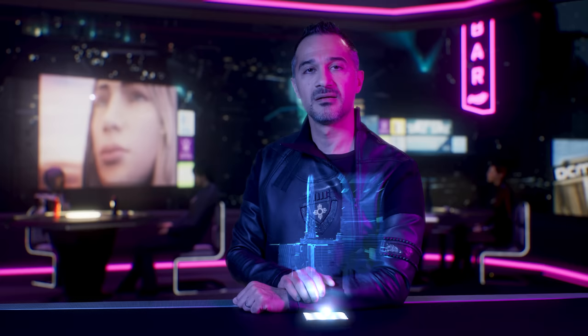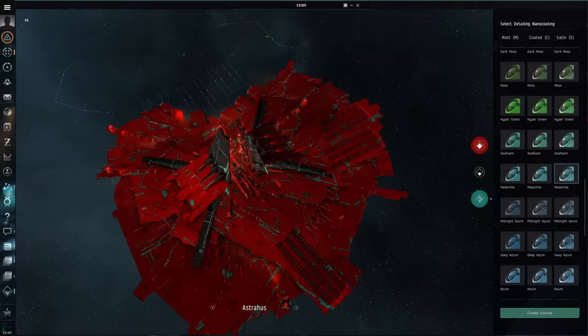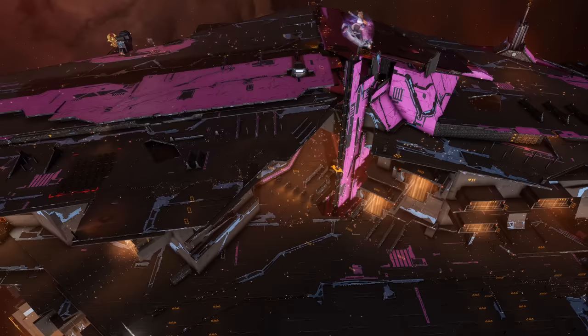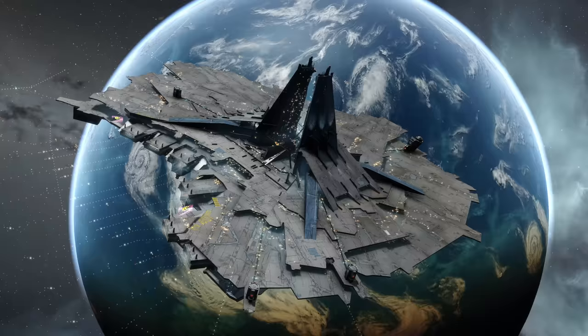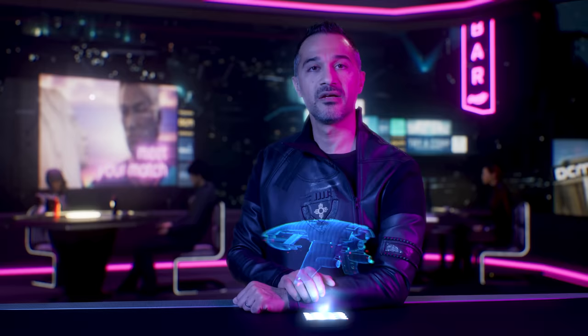Player Corporations can now personalise their upwell structures to better express their corp identity in the universe. A new in-game tool, the Super Kerr-Induced Nanocoating Resequencer, or Skinner, allows corporations to carry out this customisation with over 90 nanocoatings to choose from. To use Skinner, each corporation will have to assign a new brand manager role to hold the keys to the visual identity of their corporation.